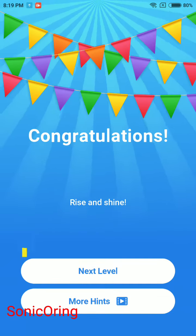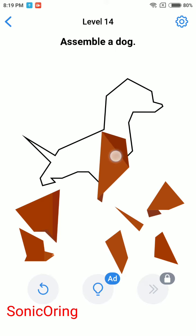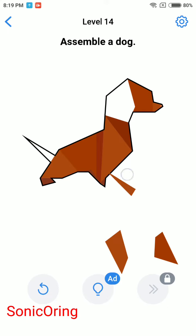Rise and shine! Next level 14: assemble the dock ship. This is quite simple — all you do is place the parts one by one until you get the dock ship.